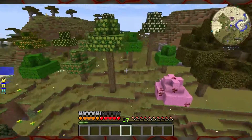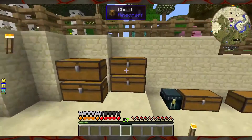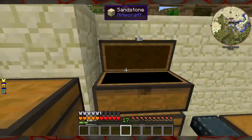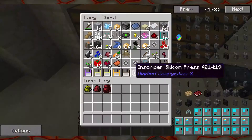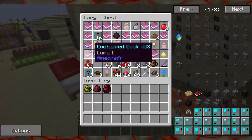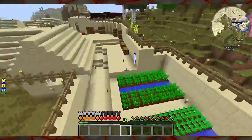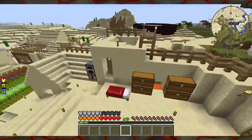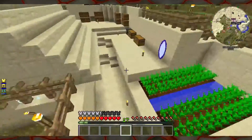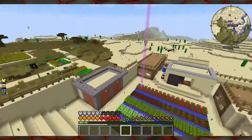I went around and cut down a bunch of different types of trees and planted them here. We also collected a lot of potions, inscribers for a later episode, and a bunch of enchanted books from the lucky block mod. We got nether stars and other stuff too — that's why you see these portals around the base.